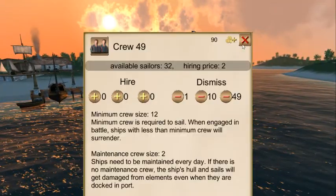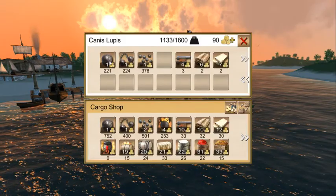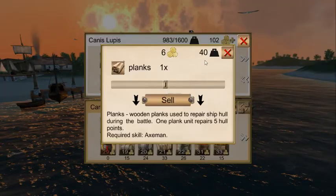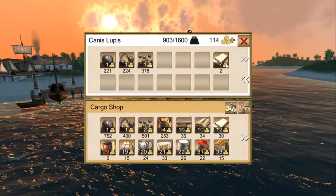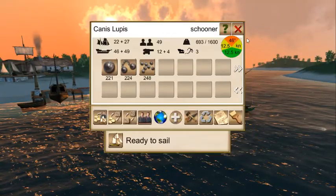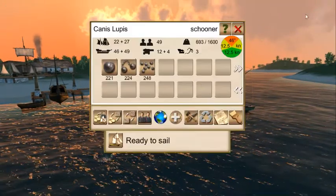Now we need to recruit more crew — we're up to full crew. So we'll sell these goods that we captured, and some of the grape shot. We don't need 300 of it; that's frigate-worthy.